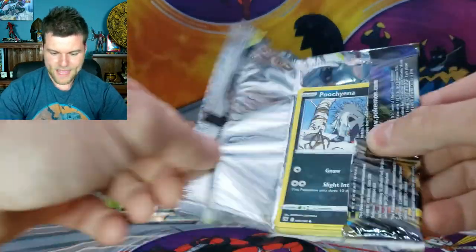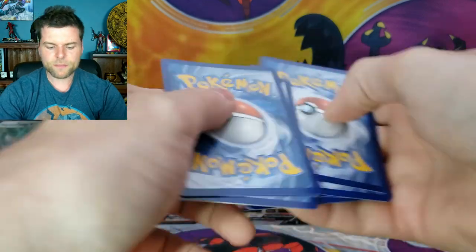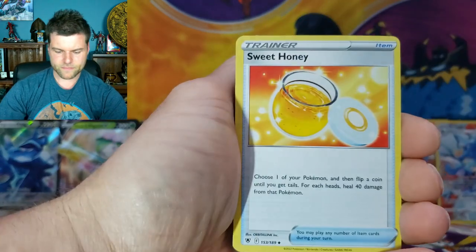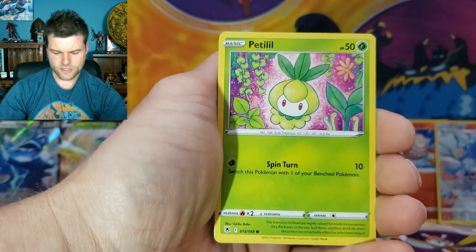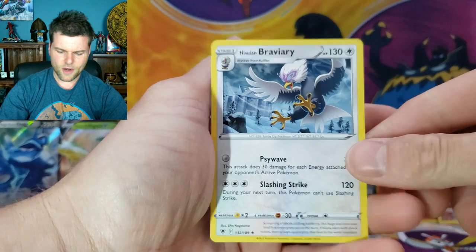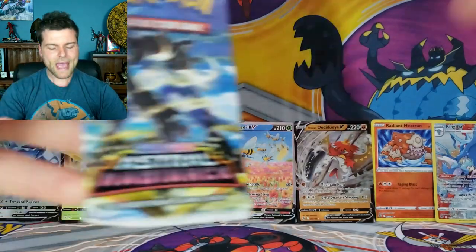Three more packs — can we add something else to the concert? We've got Energy, Surskit, Kricketune, Bisharp, Poochyena, Swinub, Qwilfish, Petilil, Nickit — Reverse Holo Kleavor — and a non-holo Braviary. That's all right, we're having fun. We pulled some awesome cards — an alternate art, my first one of Astral Radiance — and we had a double hit in two packs. That's awesome.